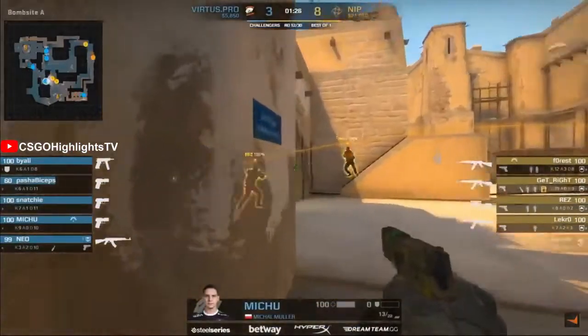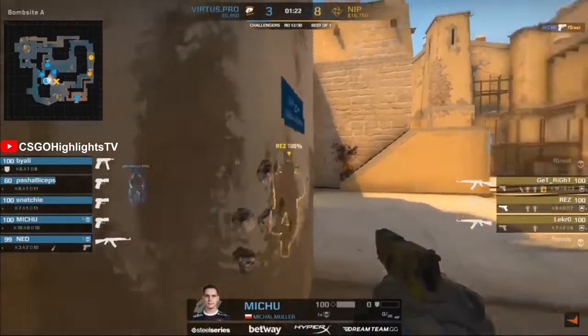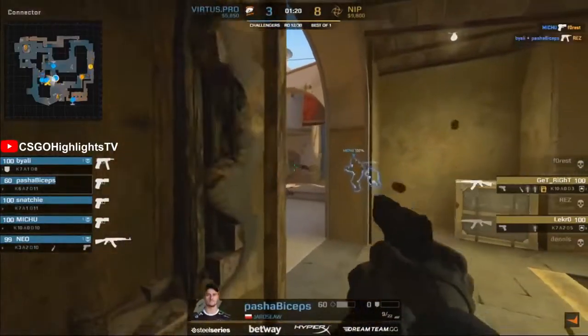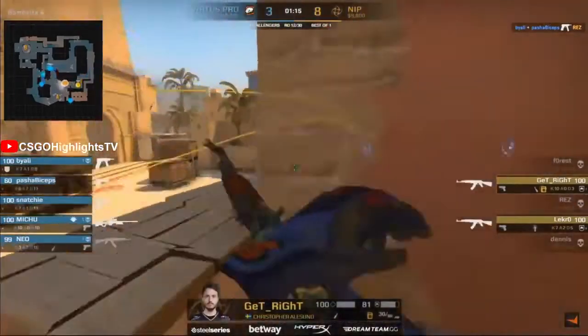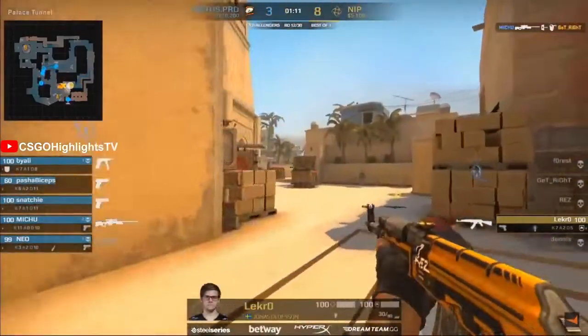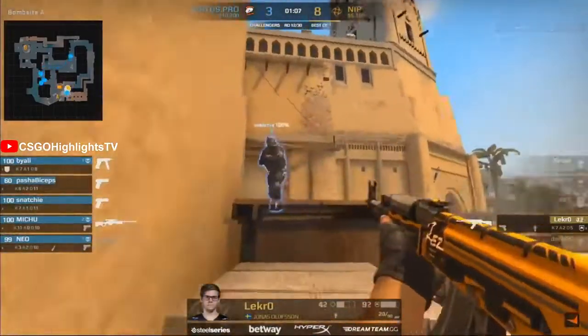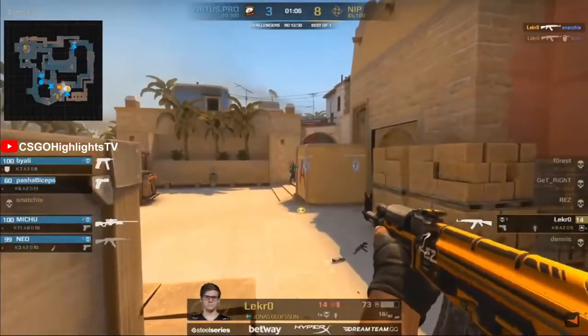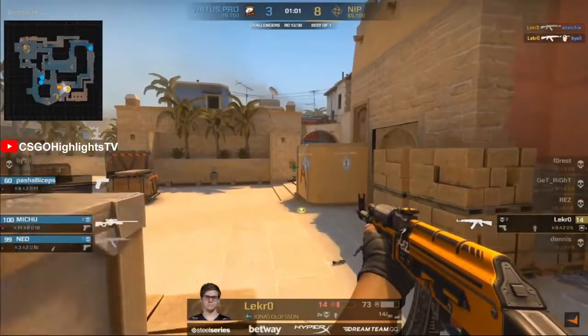So now NIP are going for a super fast A site. We've got Snatchy moving through Palace. In the meantime, Mithu's running distraction — he's up close with Rez trying to reload his gun. He's got more CTs here, and with Snatchy in Palace, this is surely spelling disaster for NIP. They're picking up all kinds of guns. Nice shot from Mithu — nails GetRight, as Lecro is just trying to take some guns out of the hands of these VP players. Two fast frags, a minute to play with 14 HP, and an AWP trained on his position.